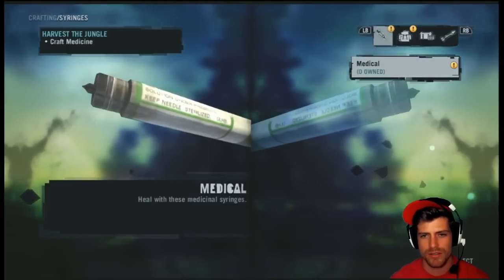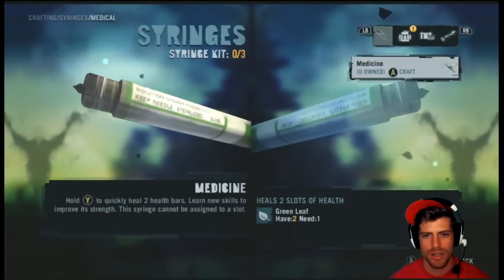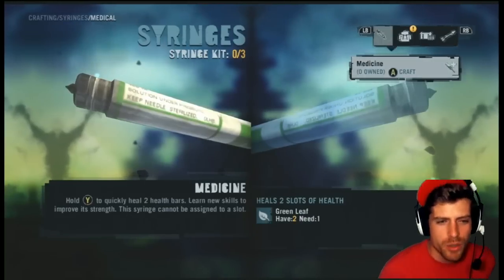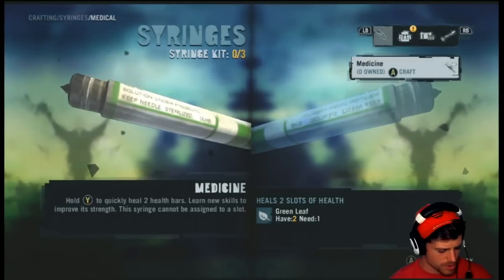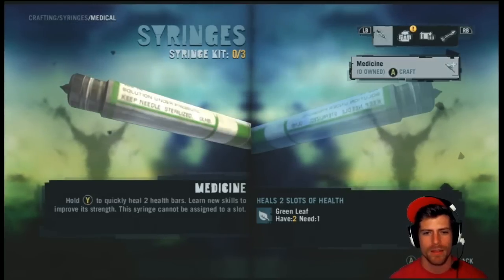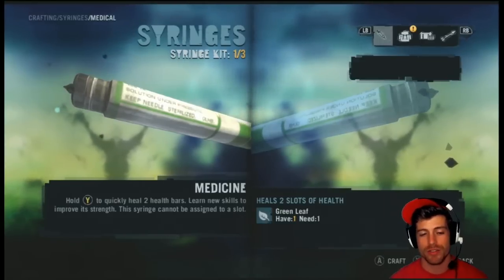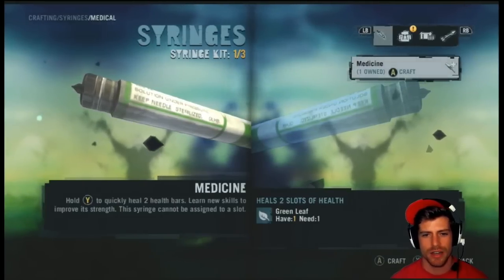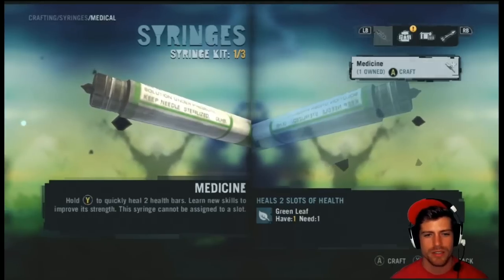I need to craft it. Hold Y to quickly heal two health bars. Learn new skills to improve its strength. A syringe cannot be assigned to a slot. So I can craft a syringe — I just crafted it, just pushed A and it crafted. All I need is simply a green leaf to create this.